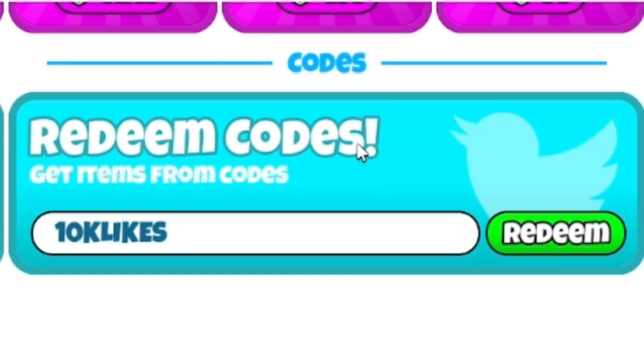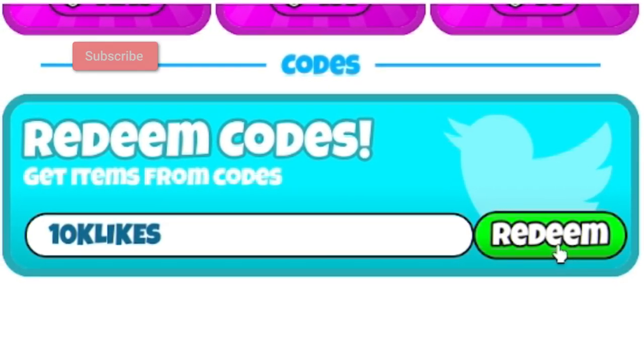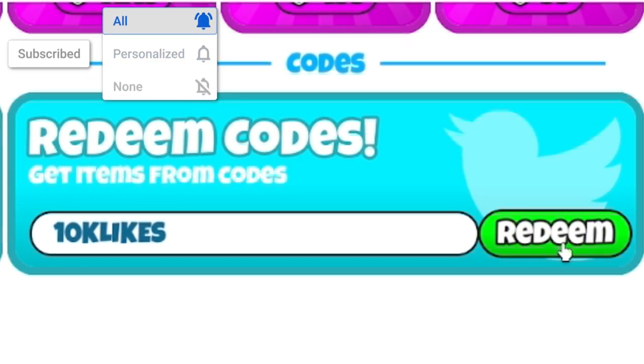The first code today is going to be '10klik' — that's 1, 0, k, l, i, k. Click on Redeem and enter it in. I've already redeemed this code.